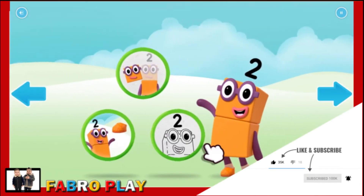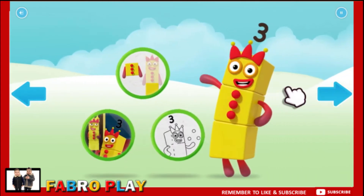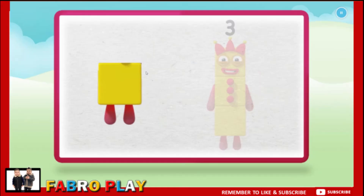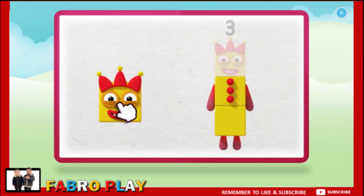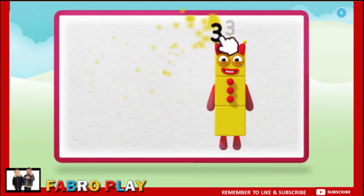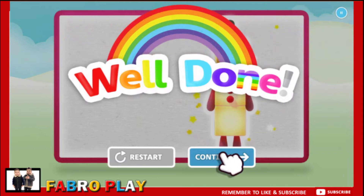Welcome to Numberland. Let's make and play with the number blocks. Make. Let's make number block three. One. Two, one more to go. Three. Now for the numberling on top. Well done. Continue.